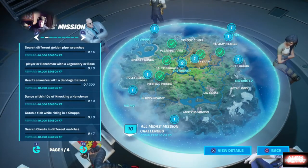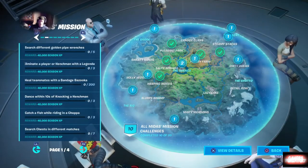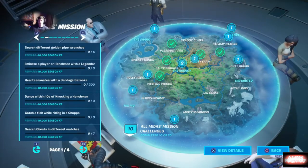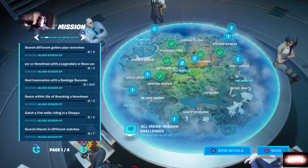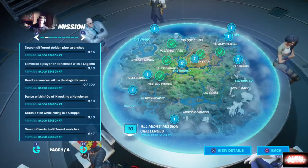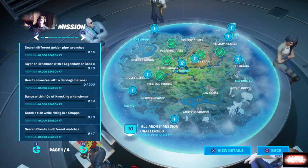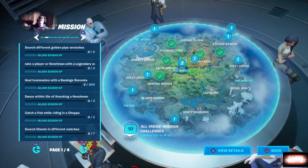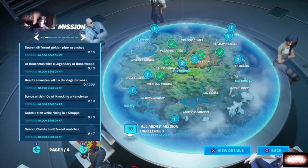Basically what we're going to be focused on doing this week: first, eliminating players with a shotgun, AR, and SMG. Next up you want to search chests in different matches - they're asking you to find seven, so about seven solo matches will do. After that, you want to eliminate a player or a henchman with either a legendary or a boss's weapon. I think your easiest route is going to be finding a legendary weapon and doing that.